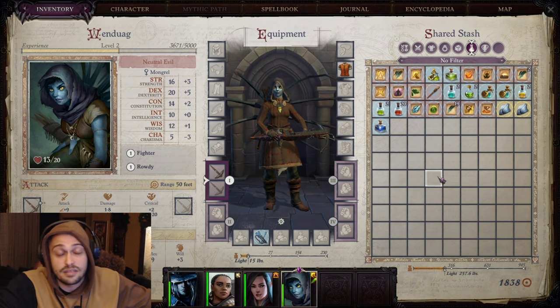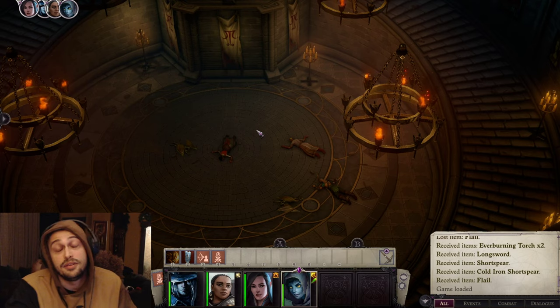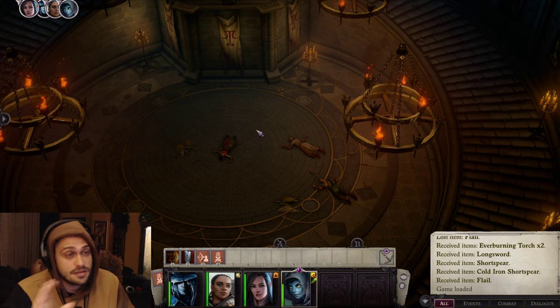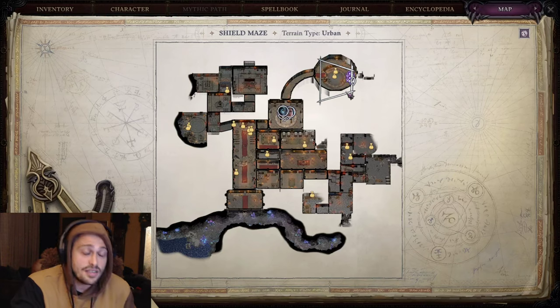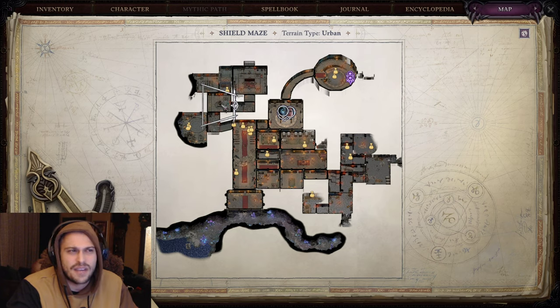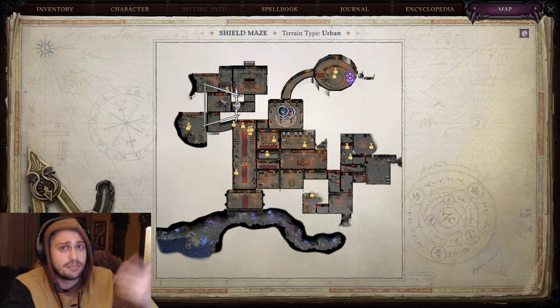After we are done with Hosilla — how do you do Hosilla, by the way? You do it with the Demon mythic path because that one is easier than the Angel mythic path. Trust my words, Hosilla is not a joke, especially on Unfair. After we are done with Hosilla, your main objective is to grab Radiance — remember this part on the map. Cambions are guarding it. This is probably the hardest fight in the game — these fights over here in the shield maze are the hardest fights in the entire act.